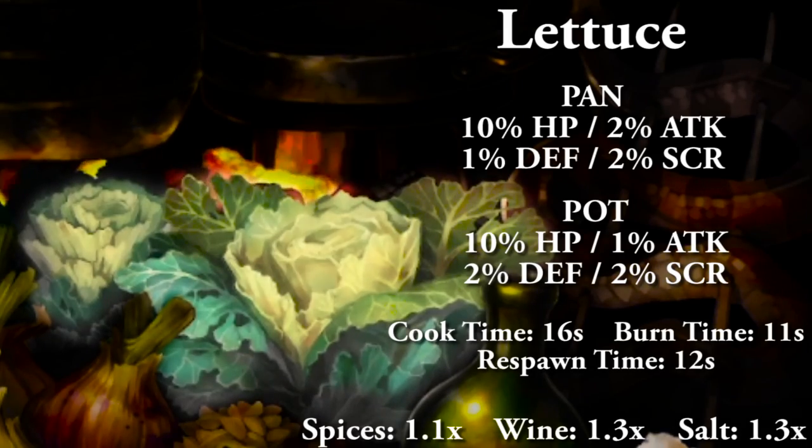Lettuce cooked in a pan will give you 10% HP, 2% attack, 1% defense, and 2% to score. Cooking in a pot will give you 10% HP, 1% attack, 2% defense, and 2% to score. Full cooking time 16 seconds, food burn time 11 seconds, and food respawn time 12 seconds. With condiments: salt and wine are both 1.3x, and spices are 1.1x, capping out at 1.7.